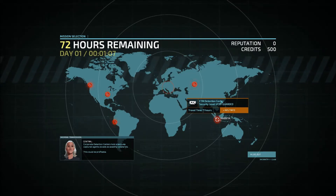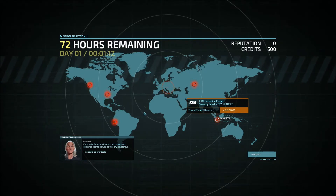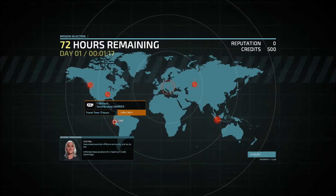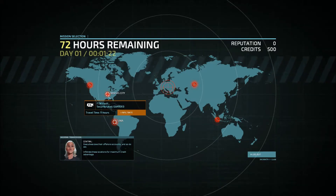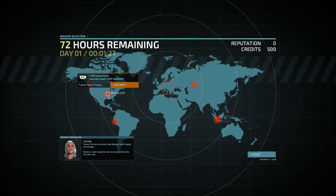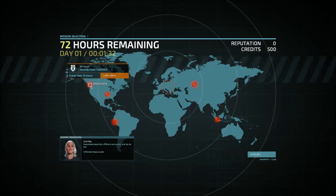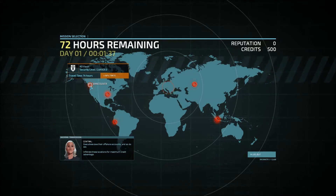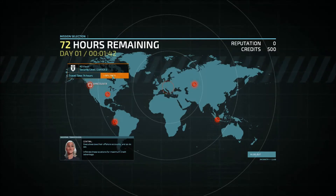Keep in mind that the detention center usually has an agent incarcerated, and if you can break this agent out, it's going to join your team. Over here we have an FTM vault, which contains a lot of credits — so if you're stuck on credits, you can get this level. In Kansas City we have an FTM server farm where you can get a lot of different goodies. Near Vancouver we have another KO vault, which means more money. Right now I'm going with the KO vault — I don't need additional operatives, so I'm going to infiltrate this building.